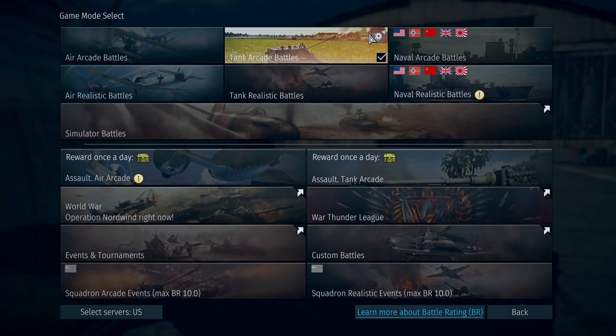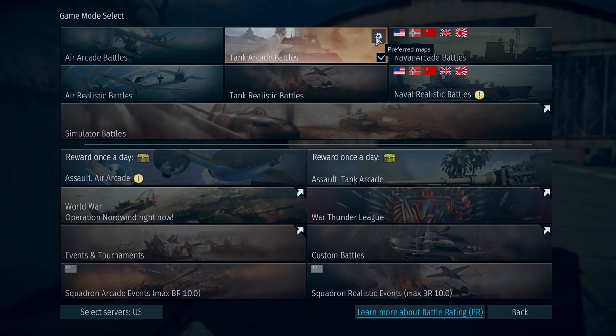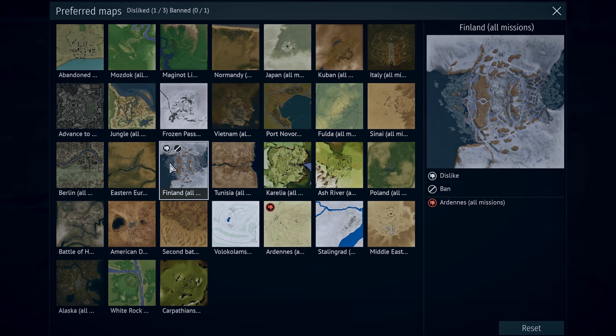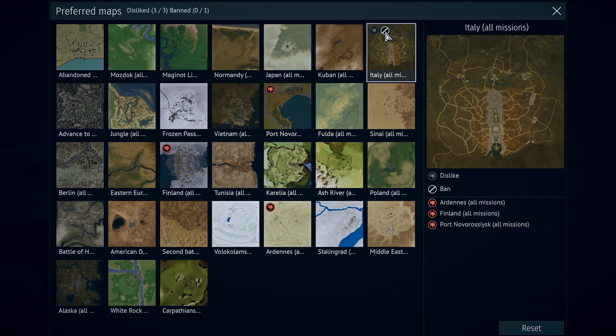We also implemented a feature that you requested under nearly every shooting range video. The game now has a map filtering tool, allowing you to mark the maps you don't like. If the majority of players from the matchmaking queue have the same mission or location marked as unwanted, they will get reduced chances of getting a game on that map. Furthermore, players with premium accounts can completely remove specific missions or locations from rotation.